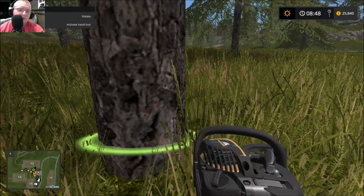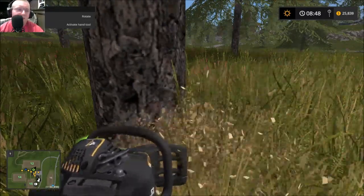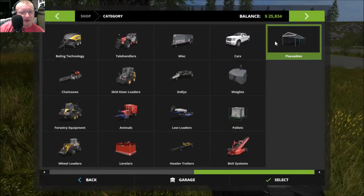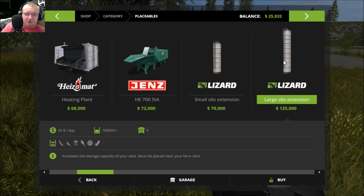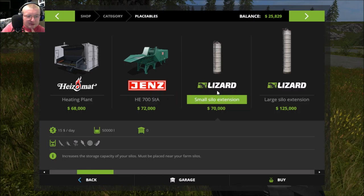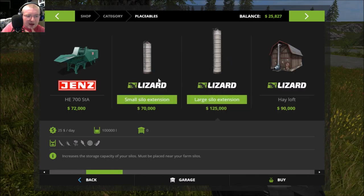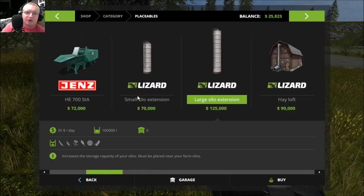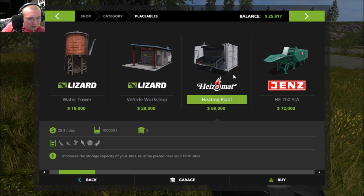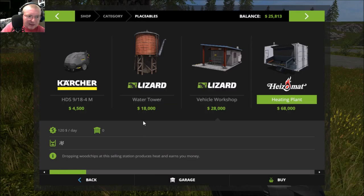I wish we could tell when our silos were about to be full. Let's look — if we go into placeables and pretend we were going to buy a large silo, it doesn't even let you preview them. So I think in total our farm probably holds either a hundred thousand of each or four hundred thousand between all the silos. One thing I've thought about getting is the heating plant — it is 68,000 though.